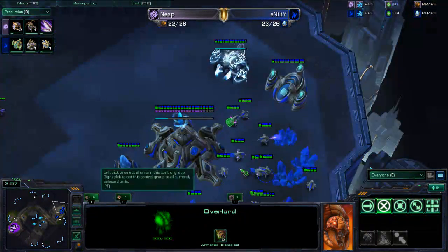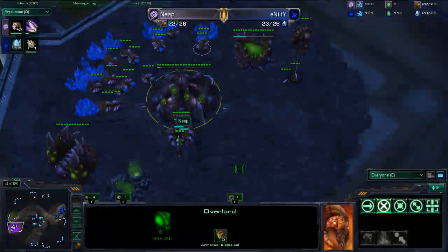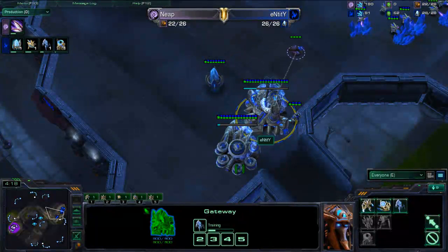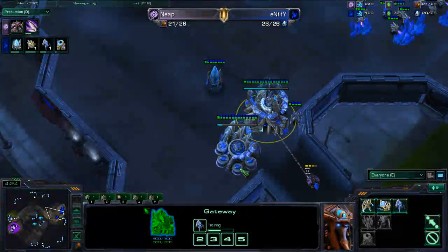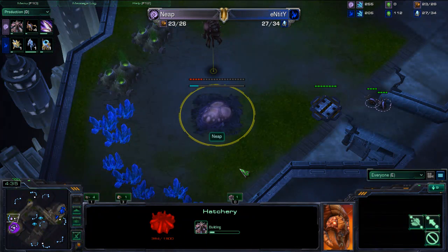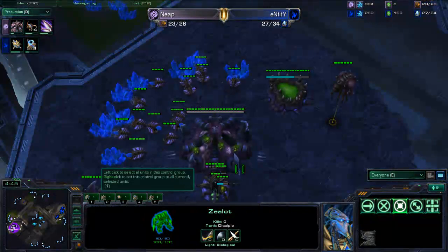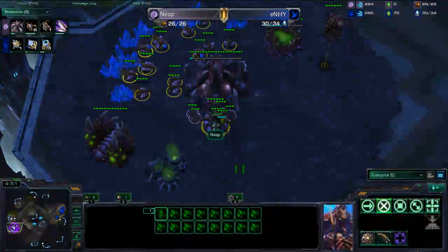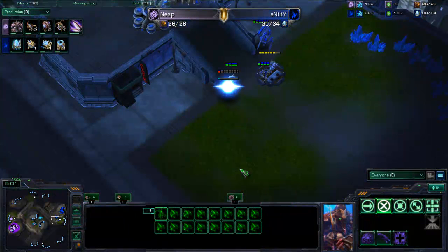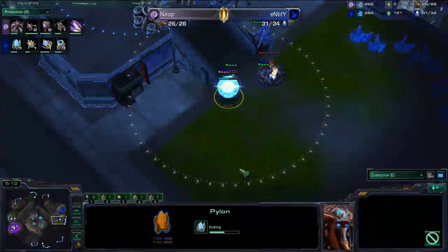Maybe some stargate — I wouldn't be surprised, that's pretty popular right now. I'm not a fan of it myself but MC seems to like it. Metabolic boost being researched right now. That was popularized at MLG Dallas by MC versus IdrA. He's actually going to put down a hatchery at 22, so I think it's just a standard speed opening into hatch. Pretty standard-looking still — no tech from the Protoss. He's going for an expansion, like a one-gate expand.